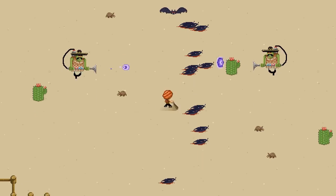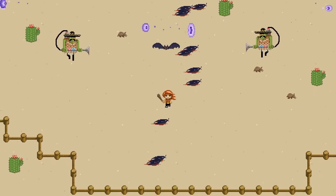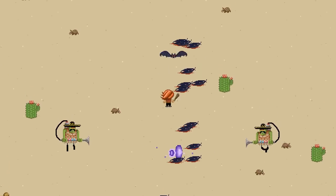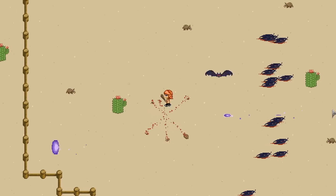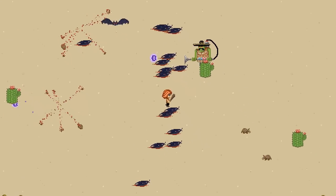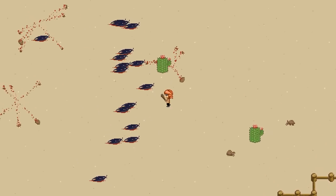It works like a sword. It takes three hits to kill a bat, and it knocks them back. But if we hit an armadillo with it, it will launch it. And if it hits something, it will explode. So that is how you kill the big enemies right now.